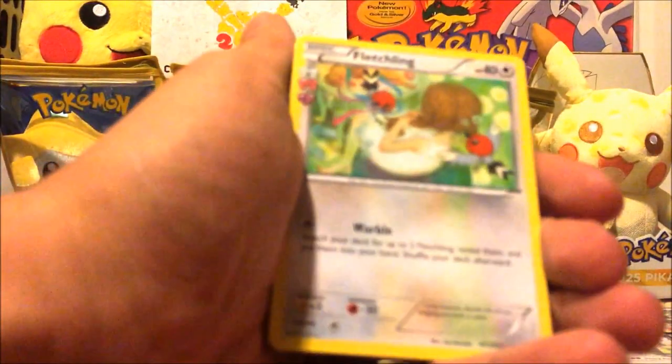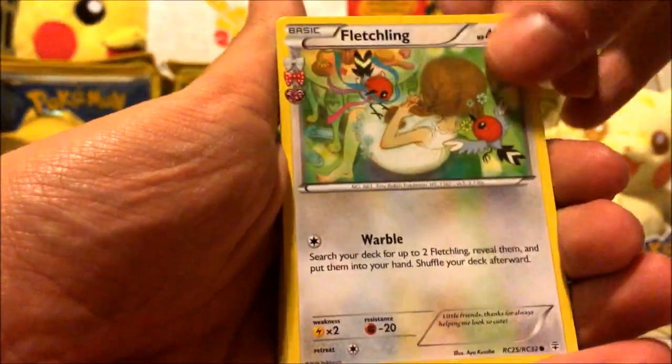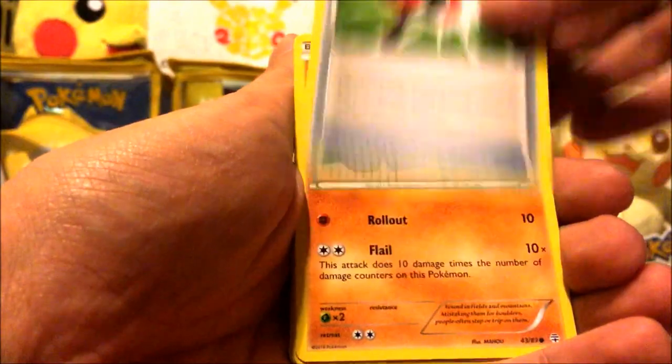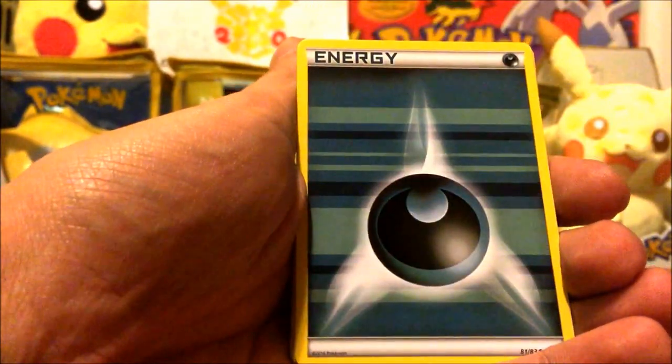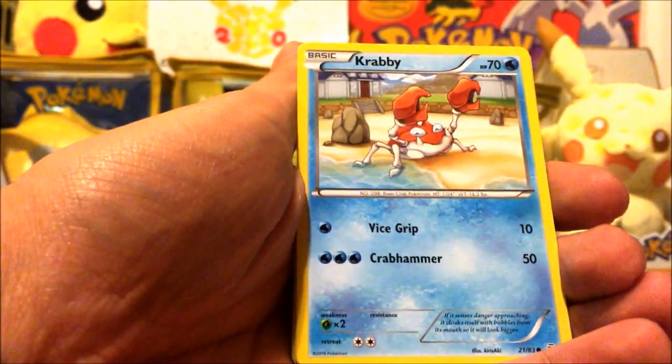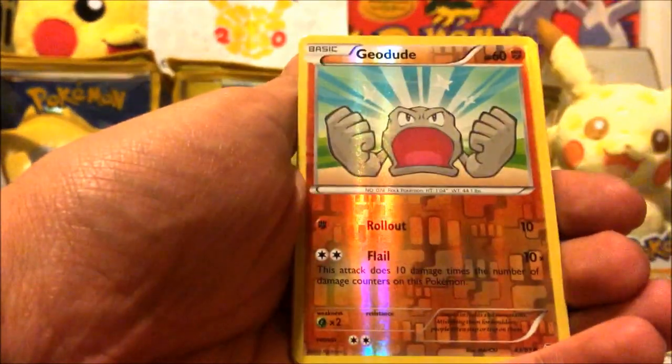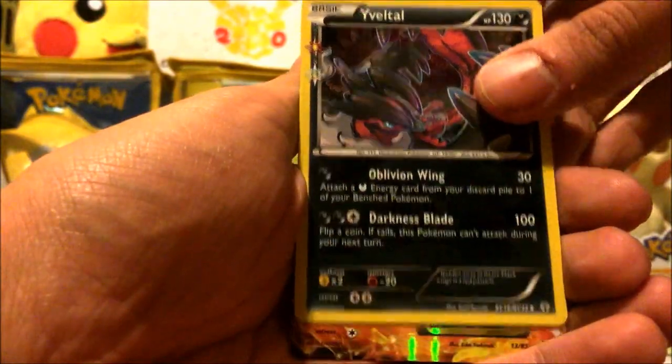Alright, we've got Fletchling, Pokeball, Crushing Hammer, Geodude, Energy, Krabby, Krabby, Caterpie, Geodude, Eveltal, and Ninetails EX.